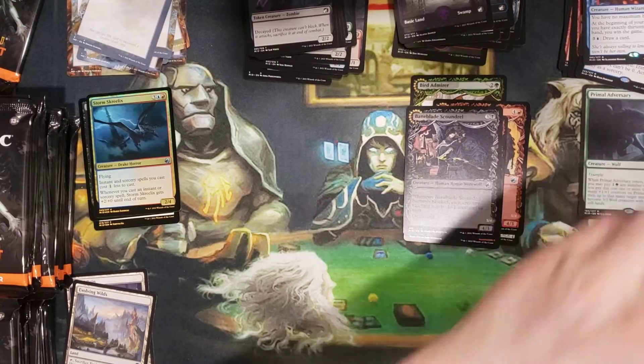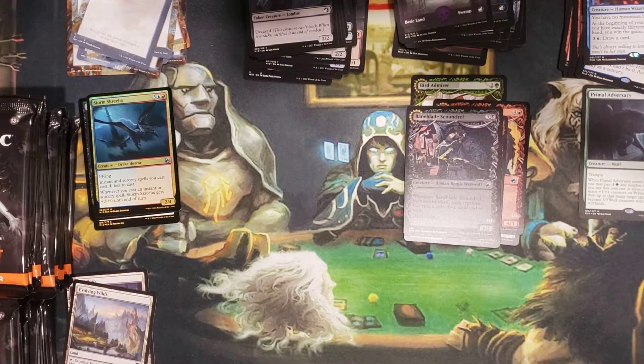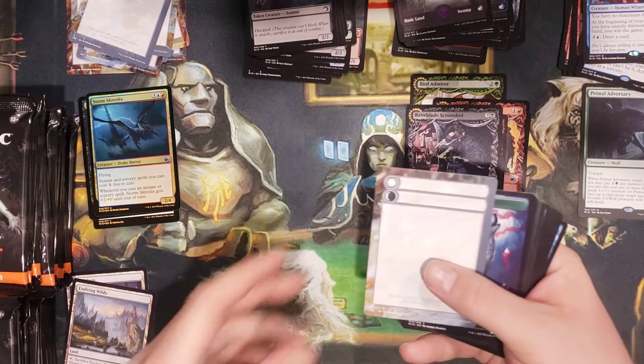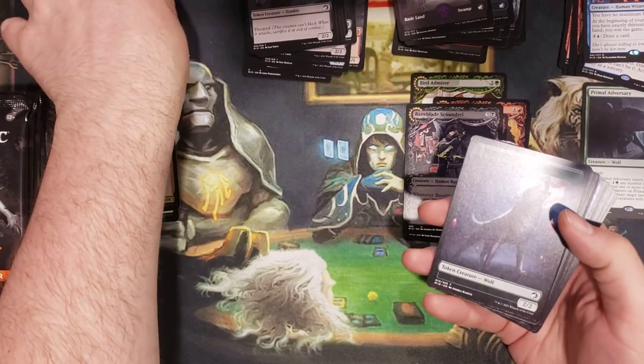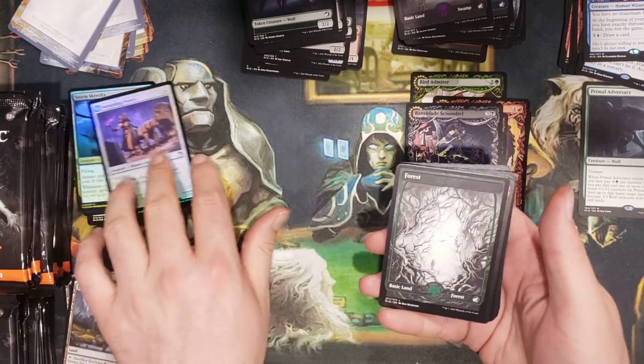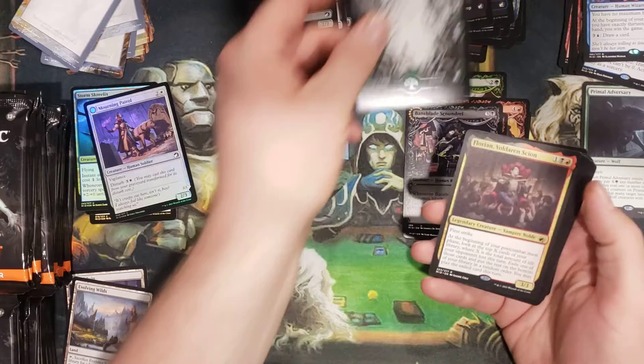Something just knocked over — I'm not going to stop, I'll figure out what they broke in a little bit. Foil Mourning Patrol common. Nice forest.